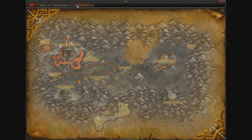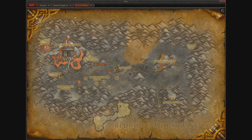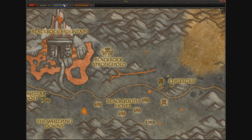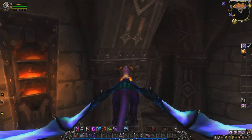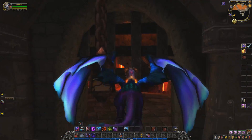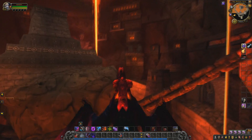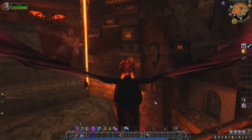We are at Blackrock Mountain in Burning Steppes, which is in the Eastern Kingdoms. It's quite easy to get to if you're Alliance. If you're Horde, you'll need to use a portal of some sort. We're going to enter this instance — Blackwing's Lair — which is the raid that has the farm in it.